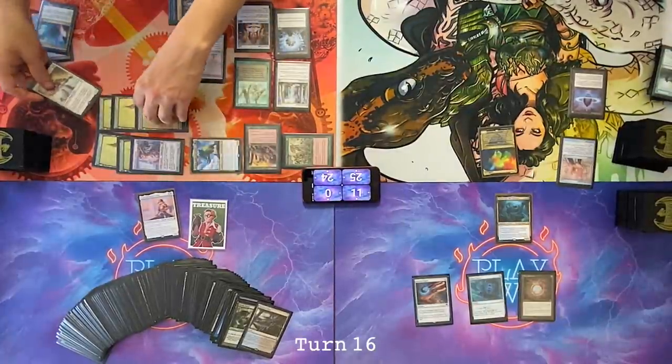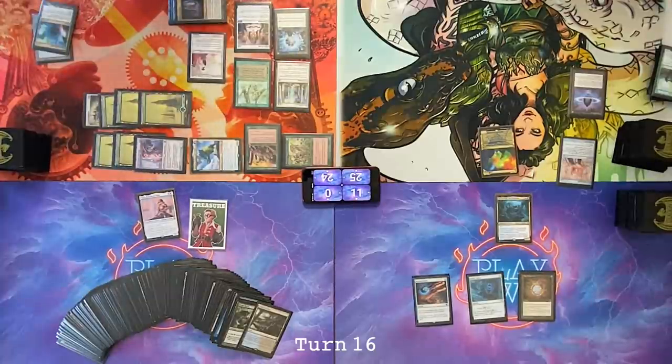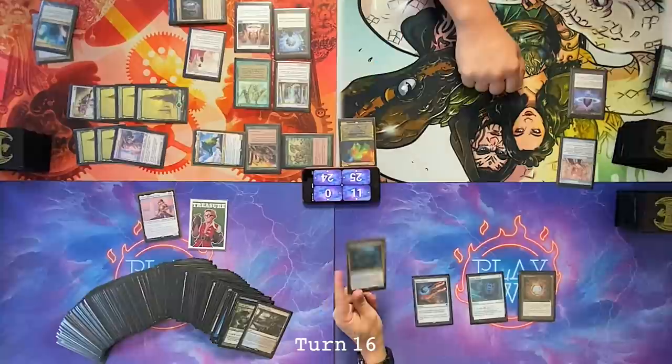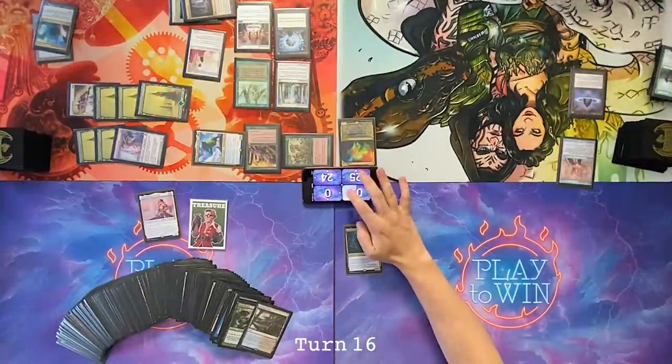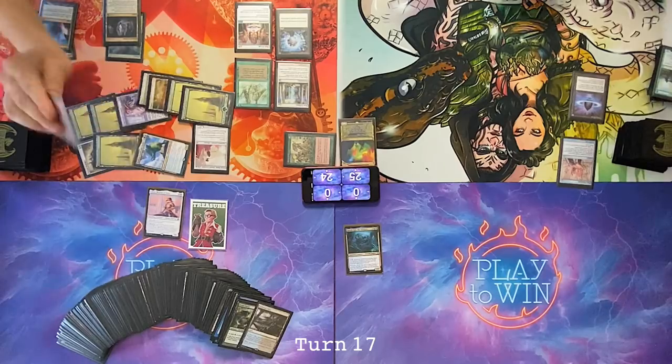I'm coming at you Nate with Yasharn, and Cameron I'm coming at you with these seven creatures. I'm still going to block one. I'm blocking. Wee, I'm dead. Pass to you. Pass. I'm going to kill you dead. You're dead. You're dead. Attack you with everything.